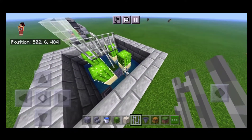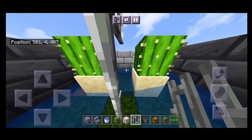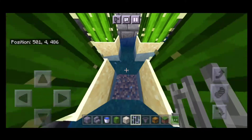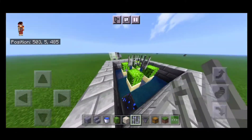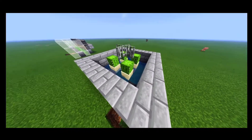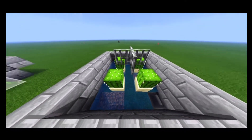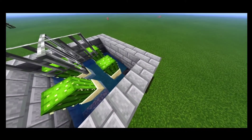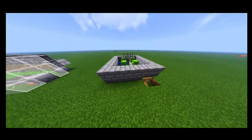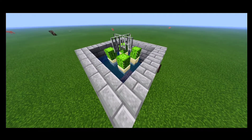Place the iron bars just like this, and then destroy the two blocks below. The system works like this: the cactus will grow up, attach to the iron bars, get destroyed, fall to the hopper, and then go into the chest. That's the whole system and it's very easy.